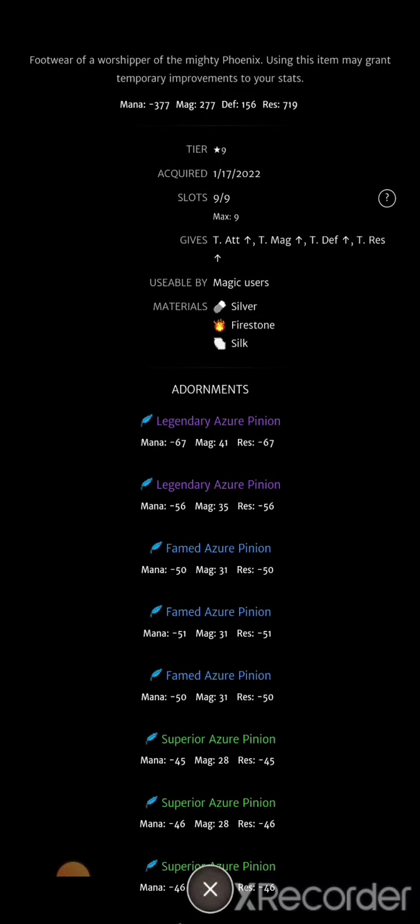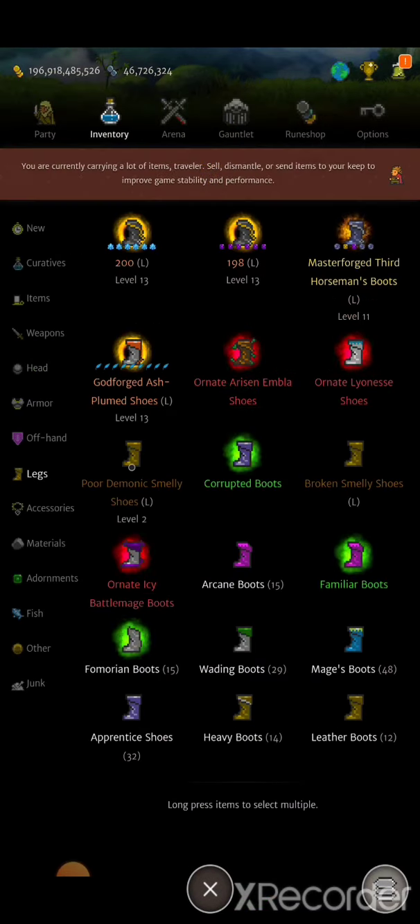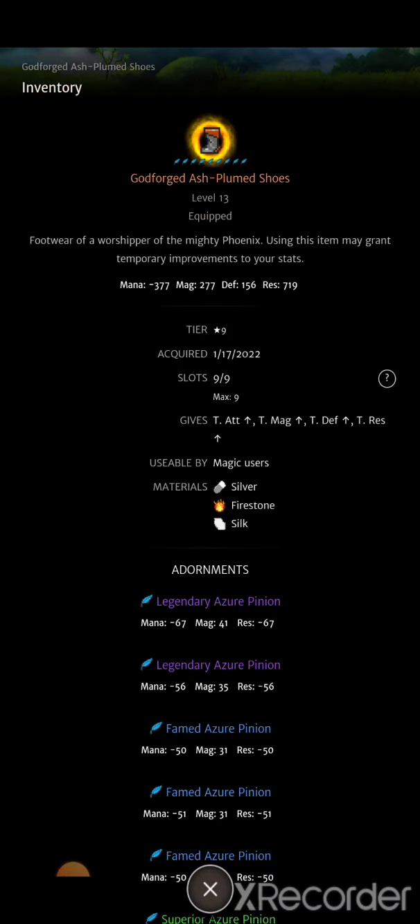Other options for boots include the balder boots found in the battlegrounds dungeon — a really good option. This is an event-locked item from the January event, the rise of the phoenix event. The arisen phoenix event has these boots, but these specific boots are found in dragon roost dungeons at tier five and tier nine.